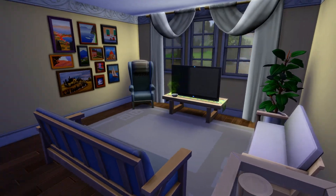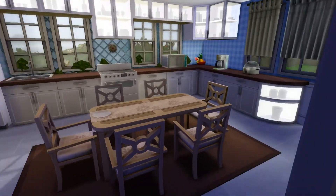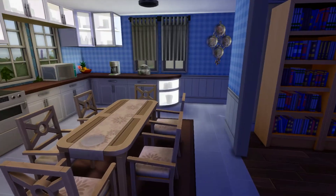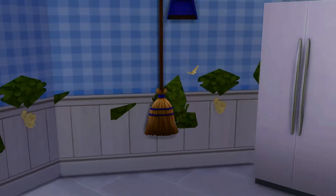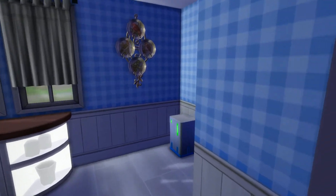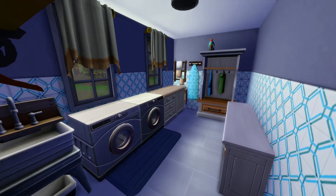I wanted to explore with other colors, so we have a blue kitchen and plants that are glitching through the wall — we're just going to ignore that. Over here we have a little secret doorway that brings us to a nice laundry room.